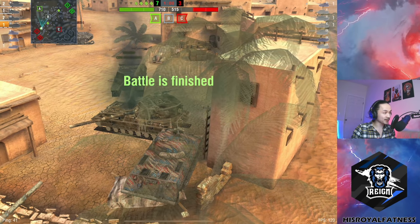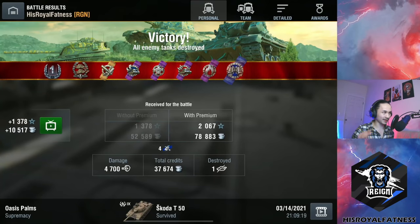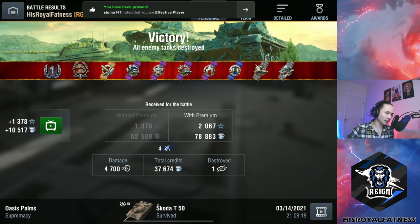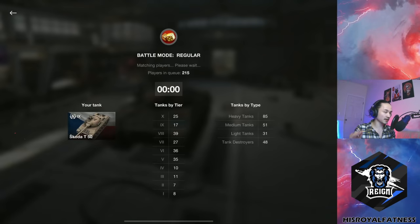Škoda T50 recap: I was passive, my whole team went A, and I wasn't going to wander off into the dunes by myself — a Leopard and Progetto would just rip me apart. Instead, I went with my team towards A and waited for the enemy to overextend or poke out in the open, and then clipped them. We easily got 4,700 damage that game — almost 5k — a solid result for a tier 10 game, especially an A fight. The Škoda T50 is just a patient, patient Bat-Chat.